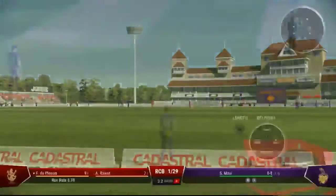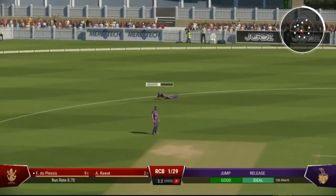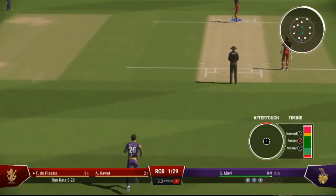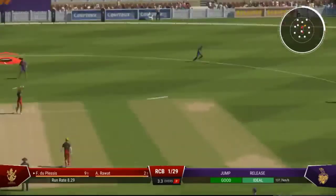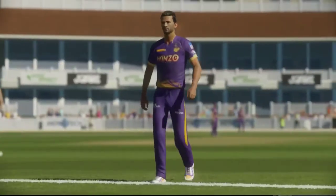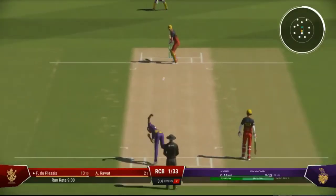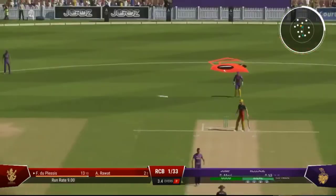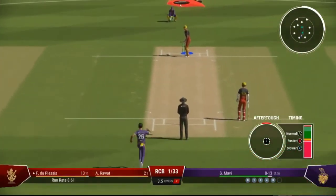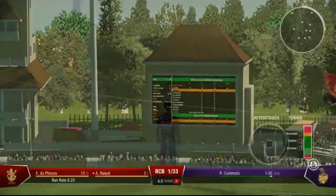Good running, just finding the gap, and that allows for rotation of the strike and keeps the pressure on the bowlers. Couldn't get it through the field. Duplessis shakes their head — it was there to be hit but couldn't make the most of it. A little bit of width, but clinically put away. Getting nicely settled at the crease now, would have been really happy with that last shot. A little late on that, no run scored. End of the over — a good one in terms of keeping the batters quiet, just needed to take a wicket to make it an excellent one.